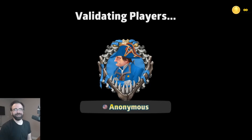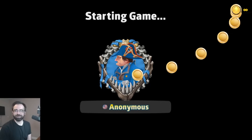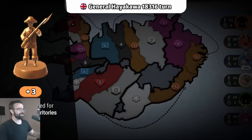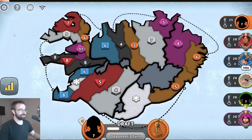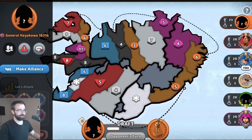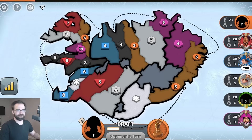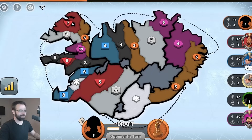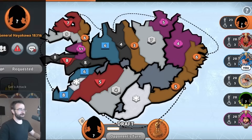Hey everybody, and welcome back to another exciting episode of Fixed World Domination on the Iceland map. These are some of my favorite settings, and I'm going to offer red and orange, the people that go before me, an alliance right off the bat. As you will notice, this is a very small map — the third smallest in all of Risk — and we are doing world domination fixed. It's novice to Grandmaster, so anything is possible.